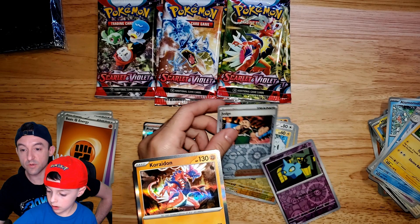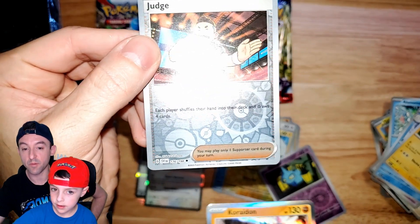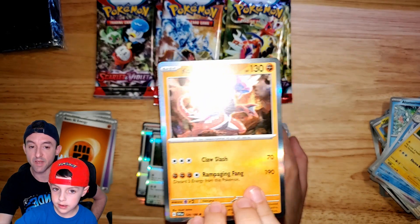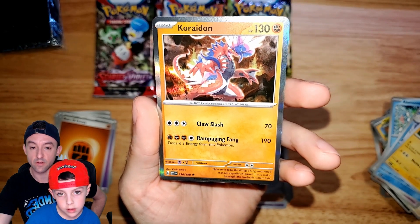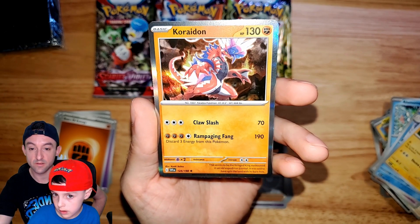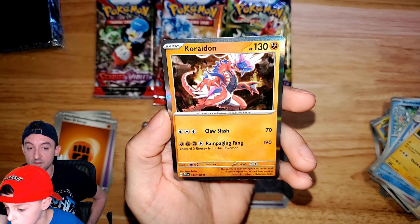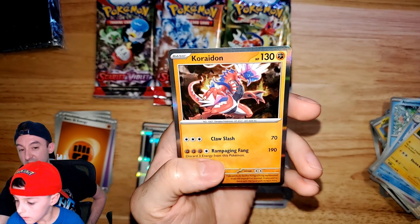With this new expansion, a rotation happened in the card game. In the bottom left, there's a letter G. Anything with a D regulation mark has been taken out of the game — it's no longer in standard format. You can still use them in expanded format though. We've got Koraidon — can you read those? Choradon. What's his first attack? Claw Slash. Good job. And that's Rampaging Fang.